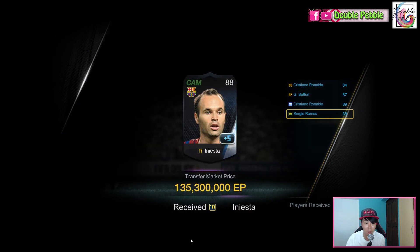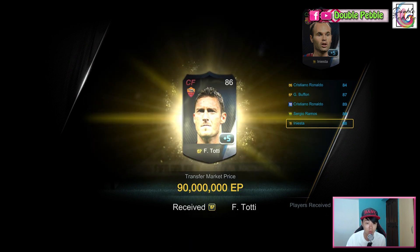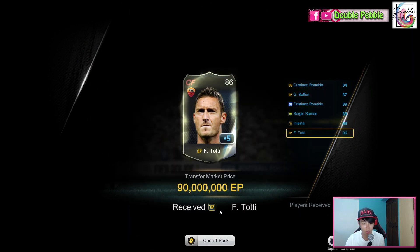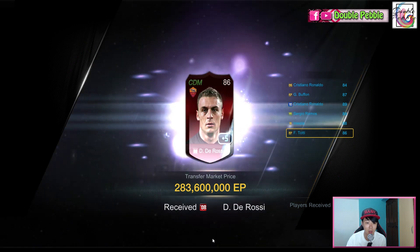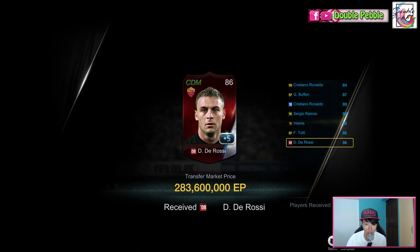Back down to one of my BFFs — Iniesta. Two more packs to go. Got a 90 million Totti, and the last one is 283 million Daniele De Rossi. Okay, all plus 5.